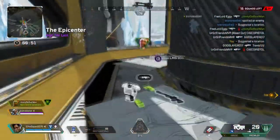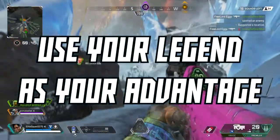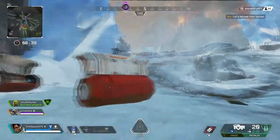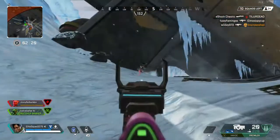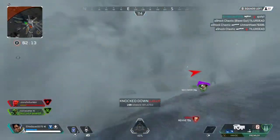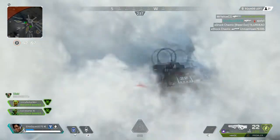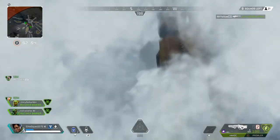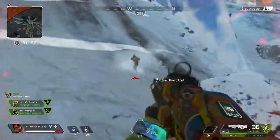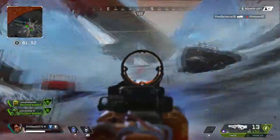My next tip for Apex Legends Season 3 is using your legend to your advantage. There are quite a few legends to choose from, and picking one that suits your playstyle makes a huge difference when used correctly. To improve my tactics, I chose only two legends and played with either one each game — rotating between two different legends each day I played Apex Legends.